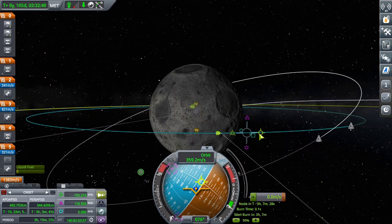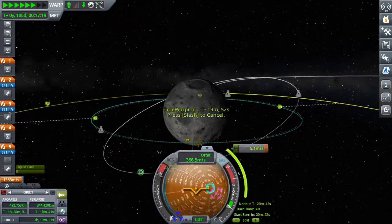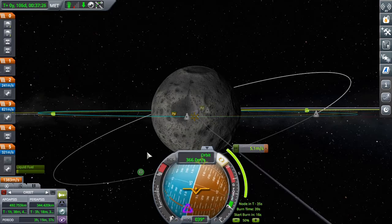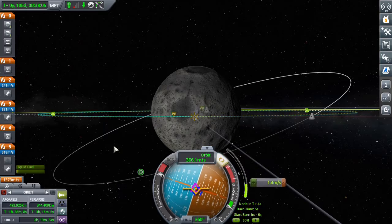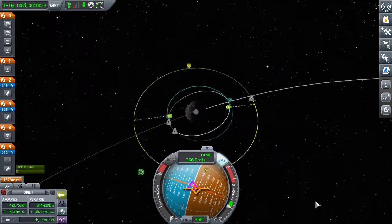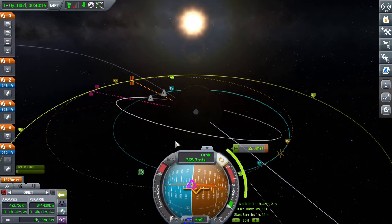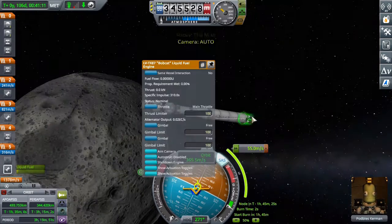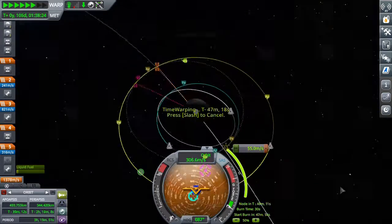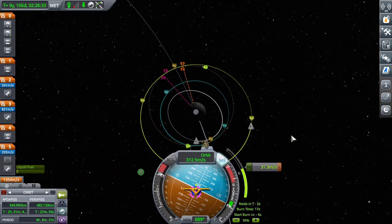And now I'm setting up the Hohmann transfer — well, I set it up already because I never show myself making maneuver nodes, because that's boring. I used the maneuver node to get within two kilometers of my target by making a maneuver node and dragging it around my entire orbit until I got a very close encounter with my target, which was the space station.